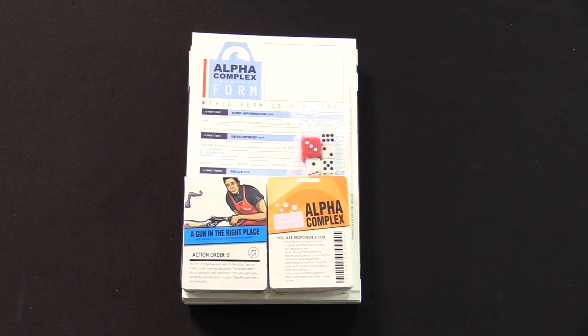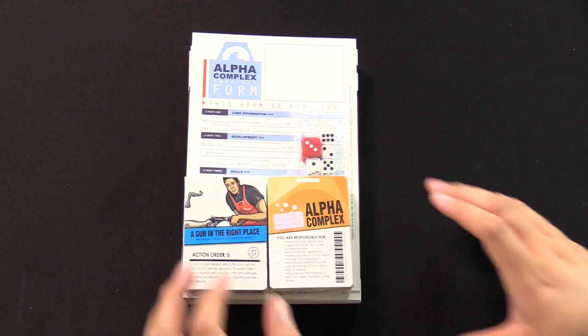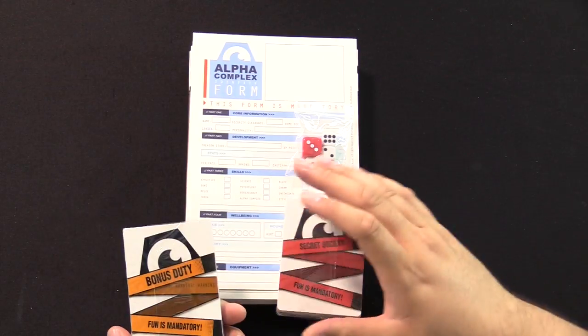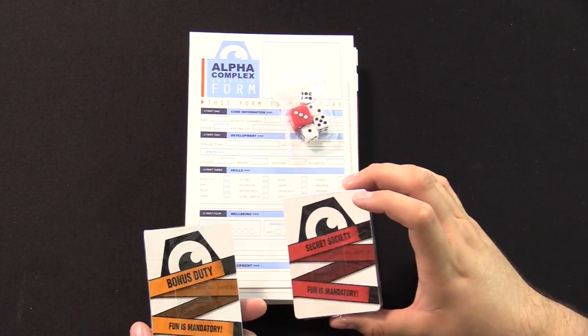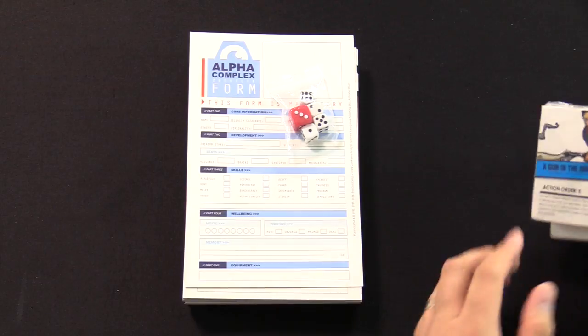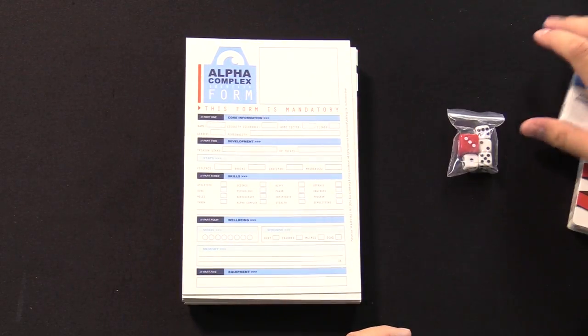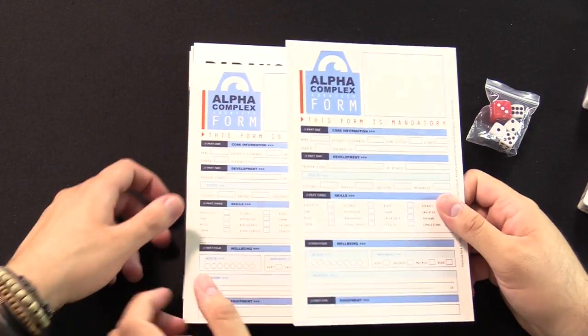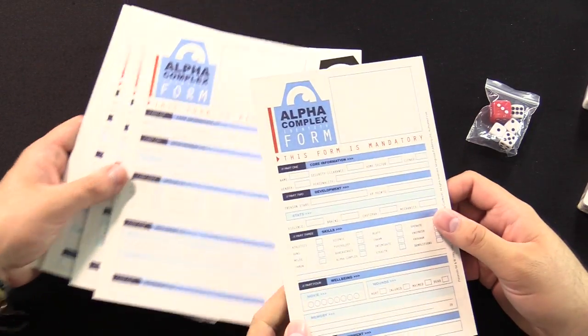Would you like to jump in and speak with the great computer? Yes, let's head into the Alpha Complex. Alright, we've got Paranoia, the new edition here. We've already taken the wrapper off. We've got two cards — fun is mandatory. We've got dice, which you will need. And look at these character sheets — laminate card stock. These are nice.